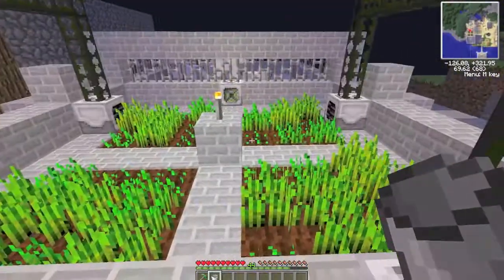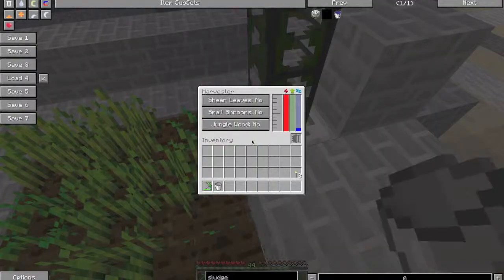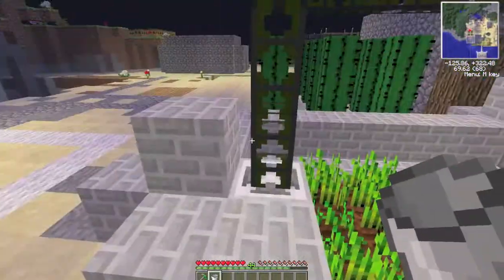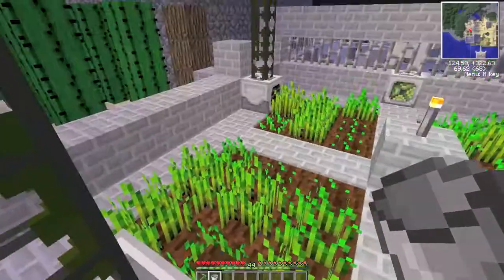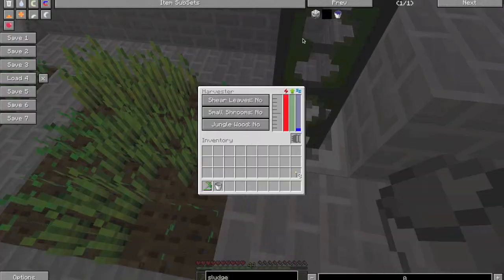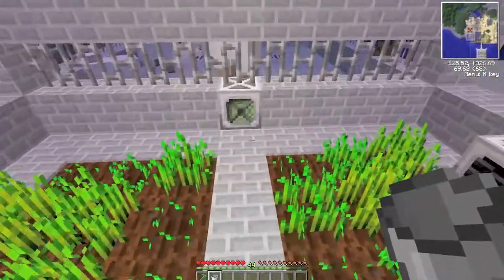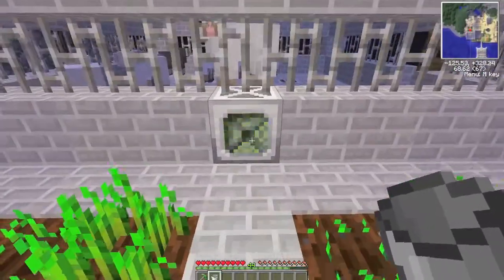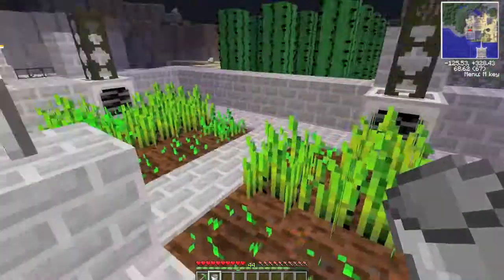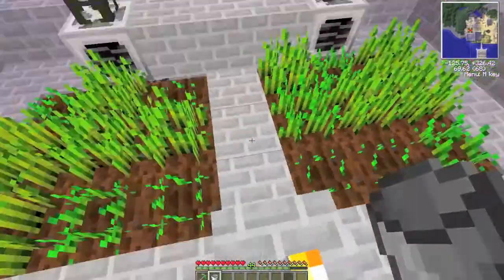Sludge is created by a harvester. The harvester generally collects in a 3x3 area in front of it. I currently have 4 set up. You can get upgrades to increase its range. They come in generally different sizes. This is a fertilizer which currently has a bronze upgrade, which increases it by 5, so it actually reaches all the area here.